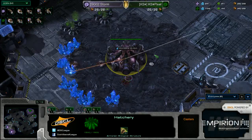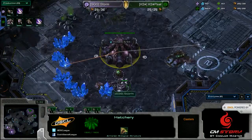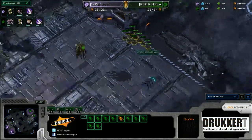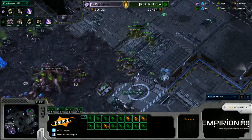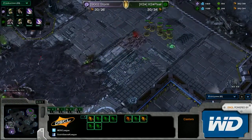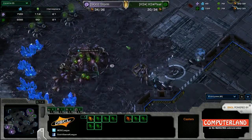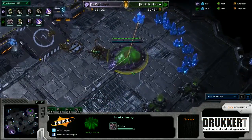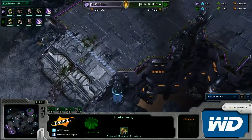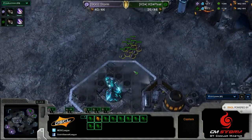Now, why would you want to do a build like this when it's really aggressive? It's actually economic in focus, because you're basically forcing your opponent to cancel that hatch. If he doesn't cancel, you would end up being behind if he somehow defends both his main and his natural — which is not highly likely, but it can happen. If he cancels though, you have the advantage, because you will have more larva for longer periods of time. Both of these guys are building their baneling nests already. Storm is on par in economy with his opponent, and as soon as that baneling nest finishes, Pixel might decide to go for an attack. But look at the speed timing — there's a 20-second difference, and Storm has to be careful not to be caught off guard in the middle of the map.